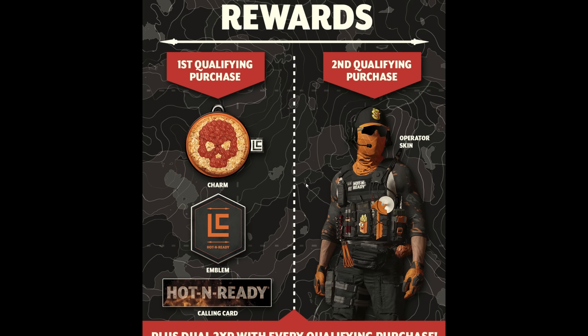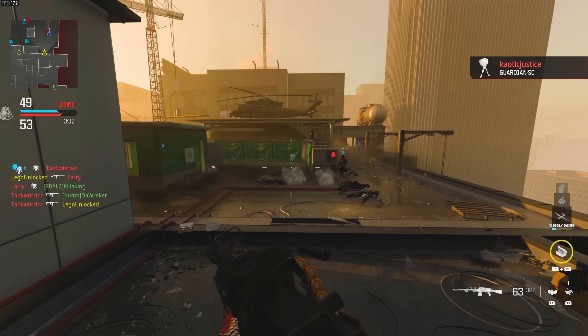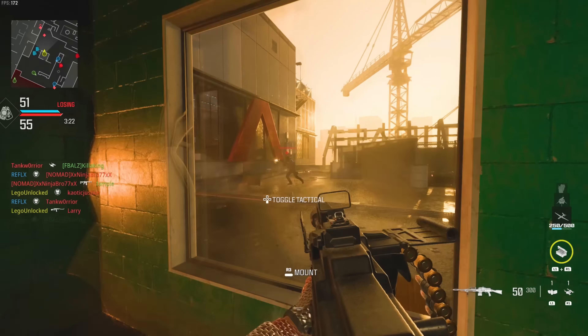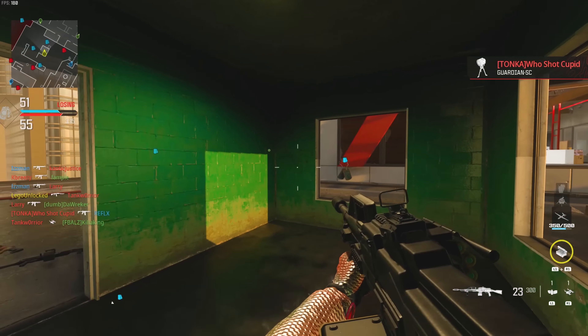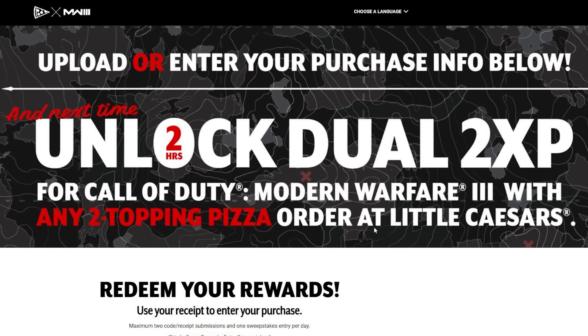With every code you enter, on top of the permanent rewards, you're also going to get dual double XP — I think it's one hour per code. Even after you get the permanent rewards, if you want to keep entering a third or fourth code, you can still get more double XP. There's another part of this promo but it's for US only — if you also get any two-topping pizza with your order, you'll get an additional code giving you two hours of dual XP. I'm not sure if you can do this more than once, but it's one way to farm double XP tokens.